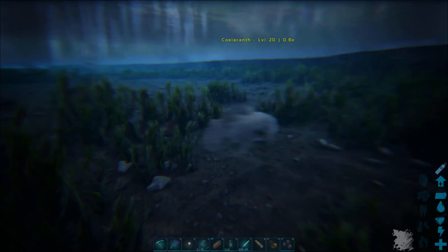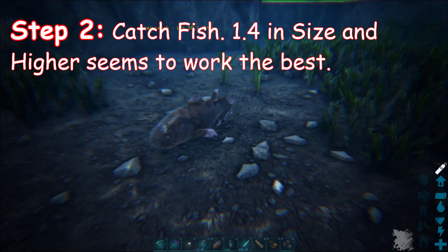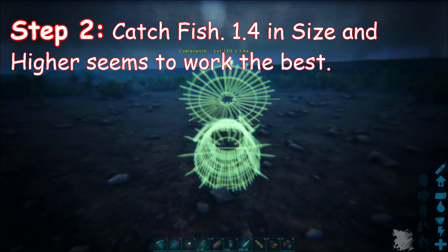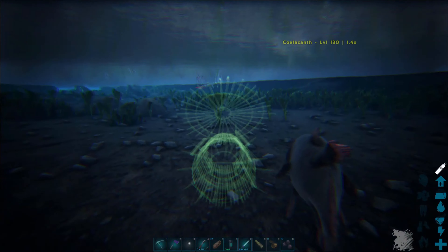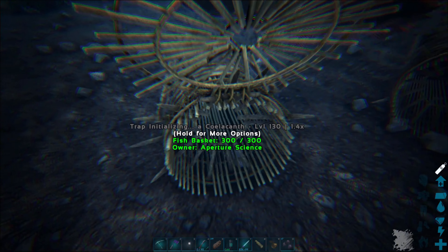So the first thing you need to do is use these fish baskets and collect fish. I recommend doing it on the Eden side — stick to the rivers. Any fish level 1.4 or higher is going to be the best thing to use. Piranhas are really small and the saber-toothed salmon are tiny, so don't use those guys.